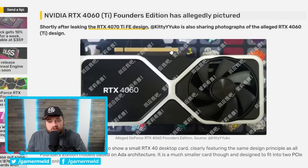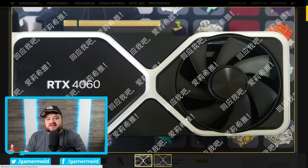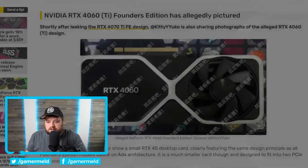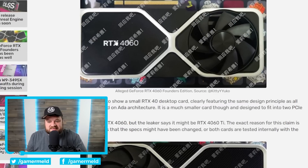Lastly, a story originally leaked by Kitty Yuko on Twitter: a Founders Edition design for the RTX 4060. Similar to the RTX 4090, the fan cuts into the shroud on both sides — extremely reminiscent of the 4090 Founders Edition card, though significantly smaller. The back looks pretty good too. The leaker claims it may actually be the RTX 4060 Ti, suggesting Nvidia plans the same Founders Edition shroud for both the 4060 and 4060 Ti.